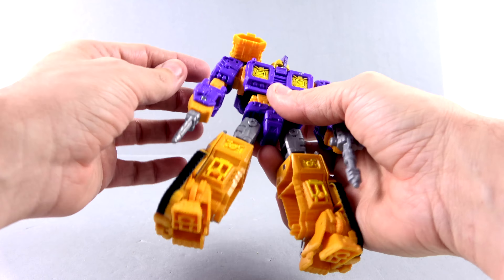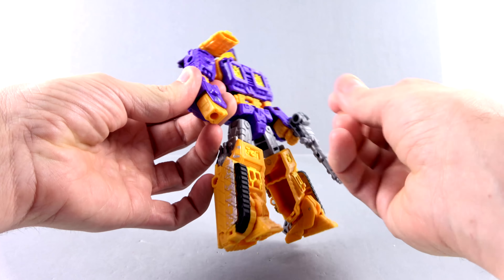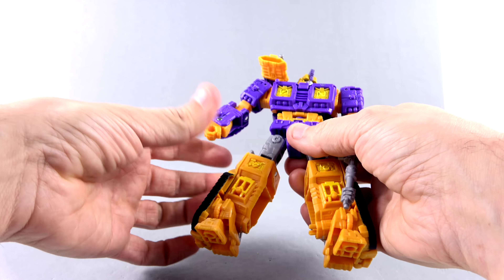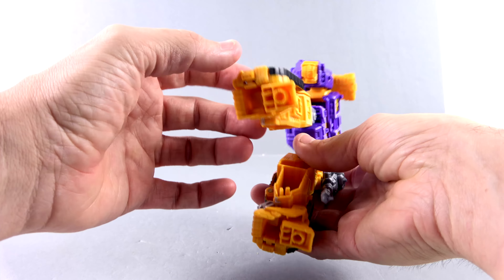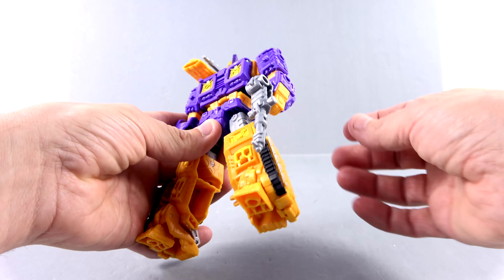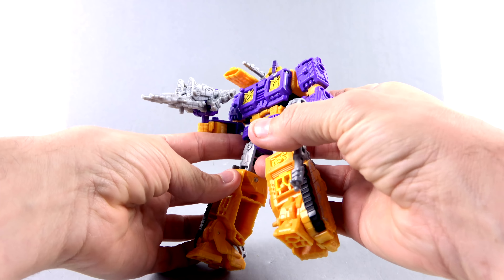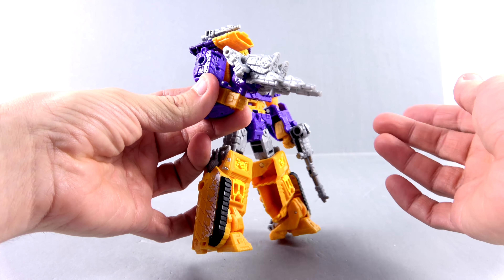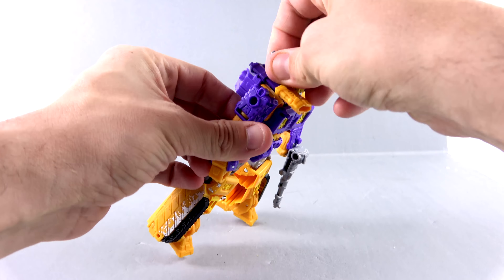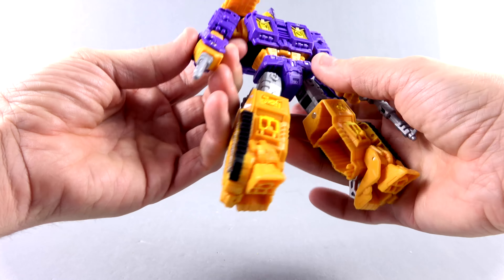I love this shoulder cannon section. You have that port there as well, so if you wanted to, you don't necessarily have to have the cannon on there — you can leave his hand out instead. You've got all these different ports on the feet, on the legs, on the shoulders, on the forearms, so you can plug in other things. You can have him hold a Battlemaster, which looks pretty cool — he seems like the type of dude that would walk around with a big giant gun like that. A lot of options to arm him up.